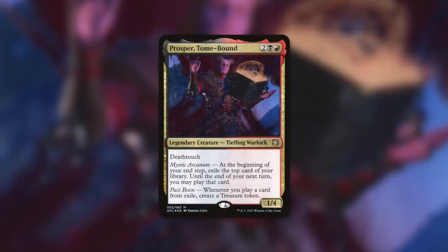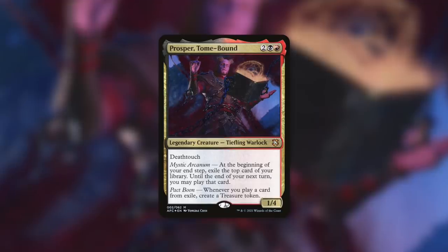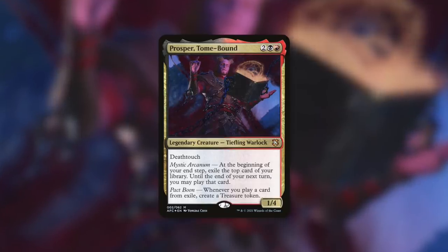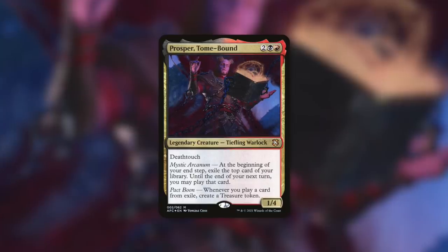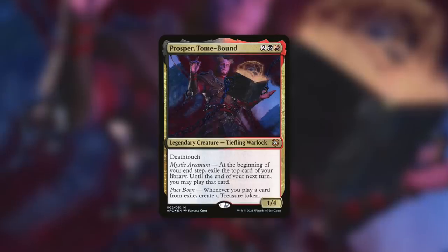Another popular commander that might want to utilize this card is Prosper, Tome-Bound — a 1/4 with deathtouch that says at the beginning of your end step, exile the top card of your library; until the end of your next turn you may play that card; and whenever you play a card from exile, create a treasure token. Prosper benefits you from casting things from exile, and Elder Brain gives you access to a lot of things by exiling them. You get card advantage by accessing opponents' hands, and with Prosper you're also creating treasures when you cast those spells to help cast even more spells.